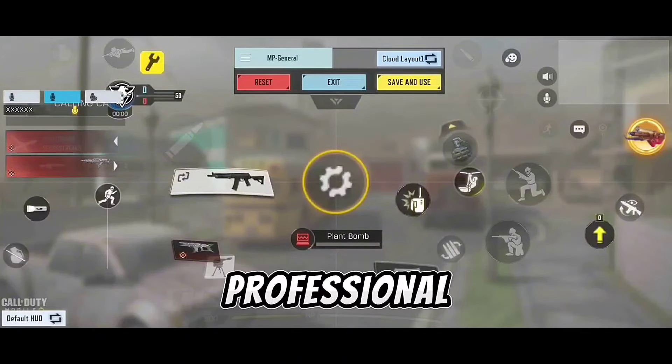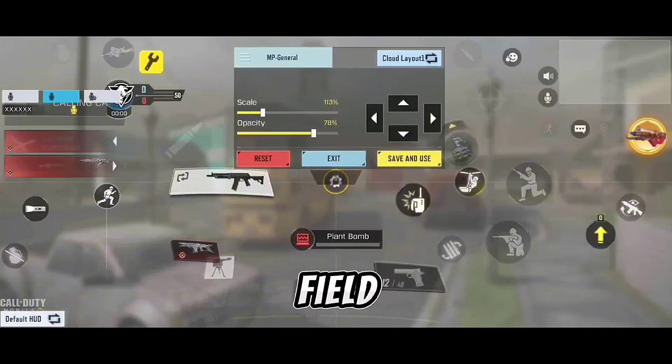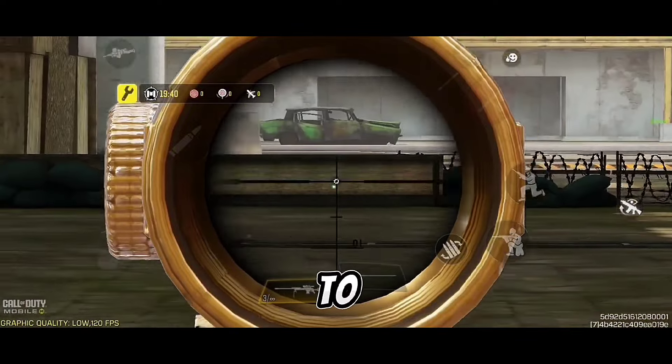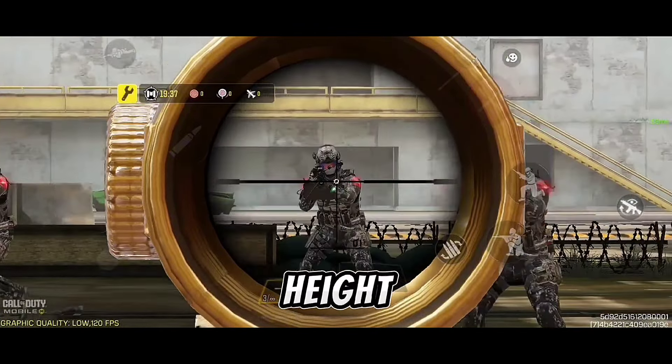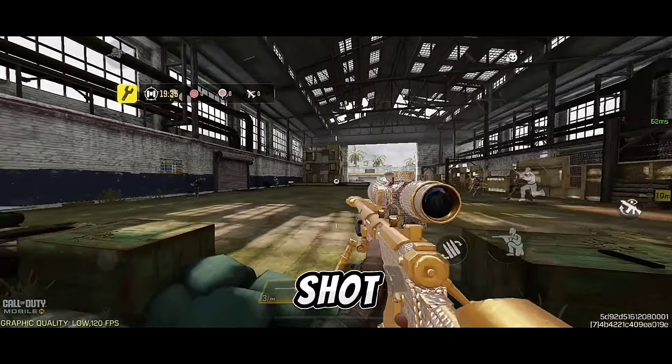Most professional players use the custom crosshair to get a better idea of the field. The correct way to use the custom sight is to follow the enemy at the right height, so when you open the scope you will direct the shot at the right target.